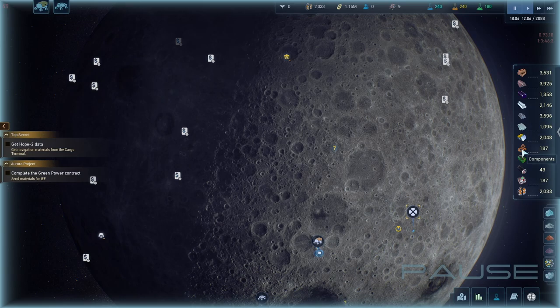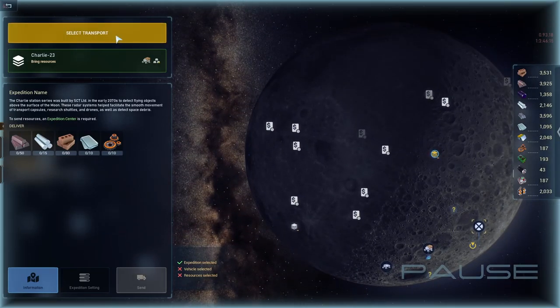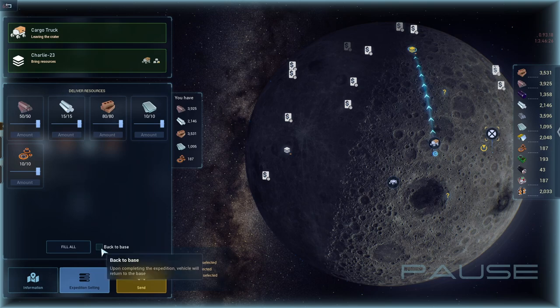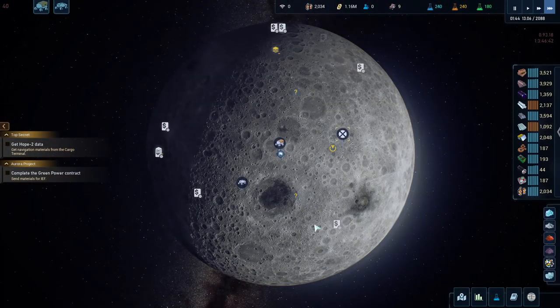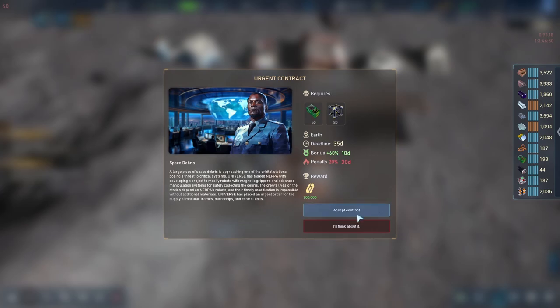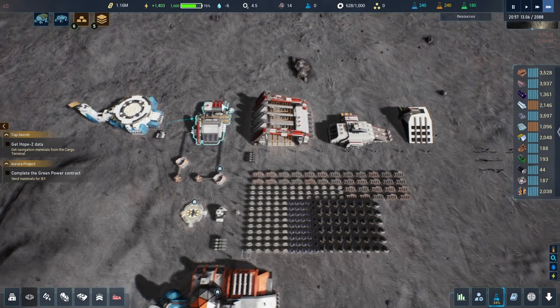We're going to send everything to Charlie. I have quite a bit of these so I'm hoping it's enough to complete the mission. We'll send the expedition first, choose this one here, fill it up and send him. He's going to go back to the surface and come up here to get loaded. I don't need an urgent contract right now, so we'll wait for that to happen.